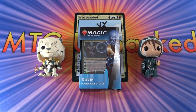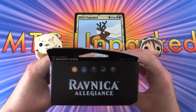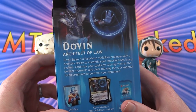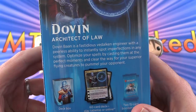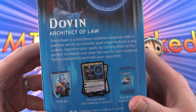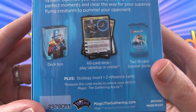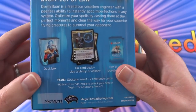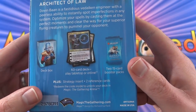Today on MTG Unpacked, we're going to take a look at the Ravnica Allegiance Dovin Planeswalker deck. This one just came out this weekend, and as you can see, this is white and blue - the two colors. We have Dovin Architect of Law. The Planeswalker here is Dovin. He's a fastidious Vedalken Engineer with a peerless ability to instantly spot imperfections in any system. We get a deck box, 60-card deck - you can either play this with the cardboard or enter the code into MTG Arena and unlock the same deck, which is pretty cool.